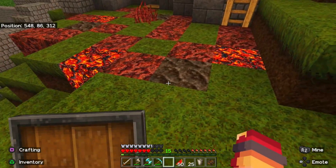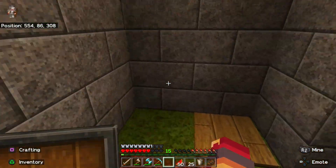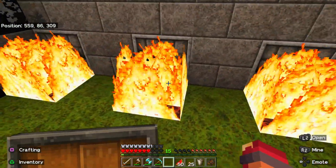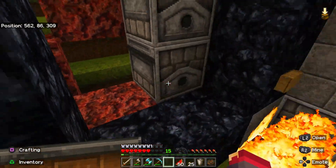I also did some work on the nether portal room, so now I have the nether coming into the overworld and fire that starts. I just need to put the flint and steels in these dispensers, clean this up a little bit and then everything will be all set.